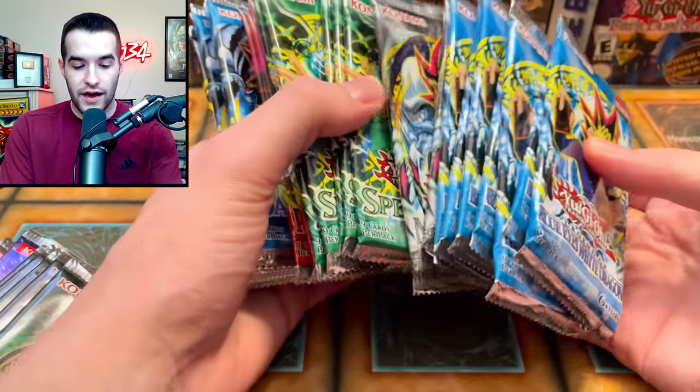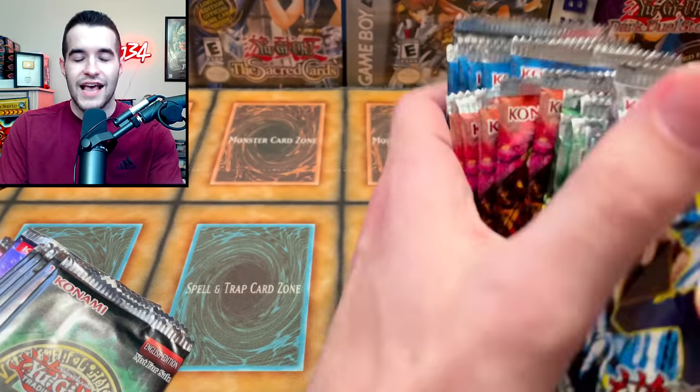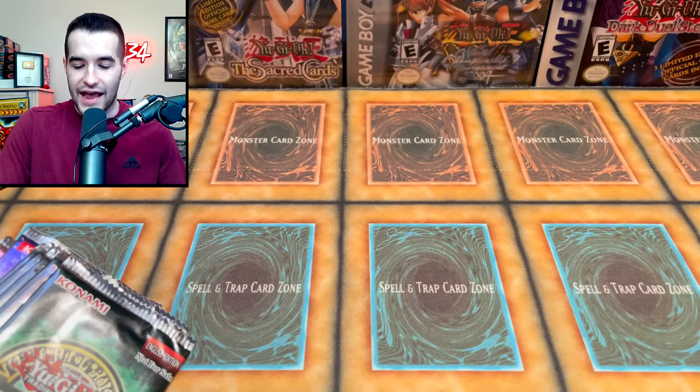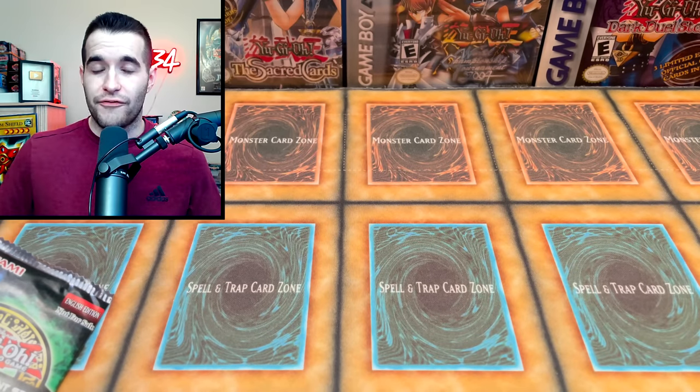We have Legend of Blue Eyes, Metal Raiders, Spell Ruler, Pharaoh's Servant, Dark Crisis, and of course Invasion of Chaos. This will be determined by a die roll. I'm going to roll, and if we hit a one it's Legend of Blue Eyes all the way to Invasion of Chaos at six.